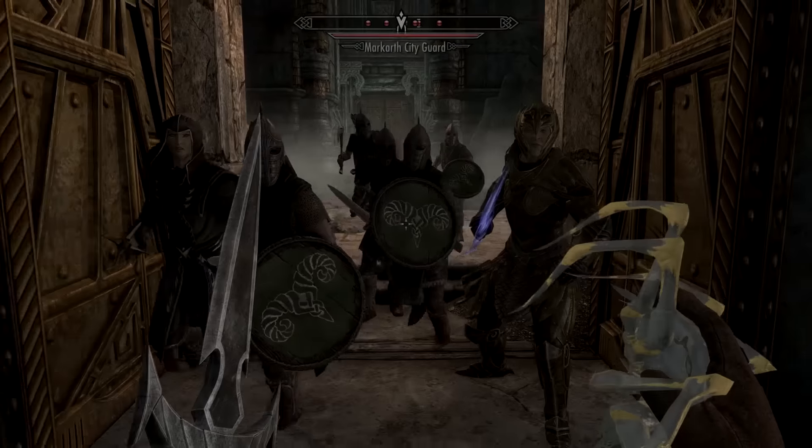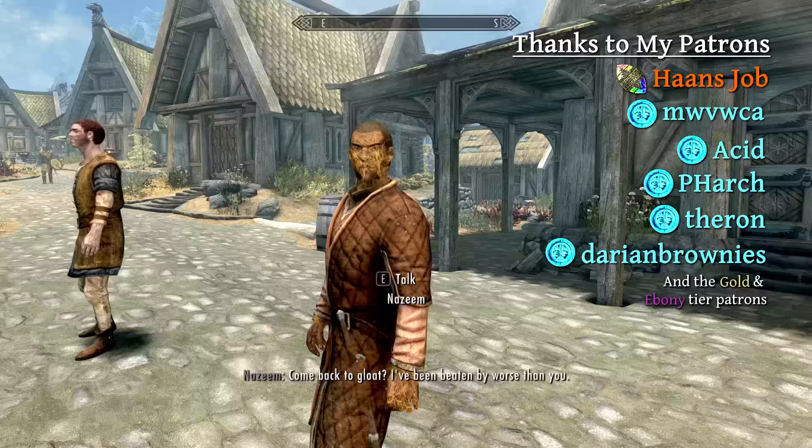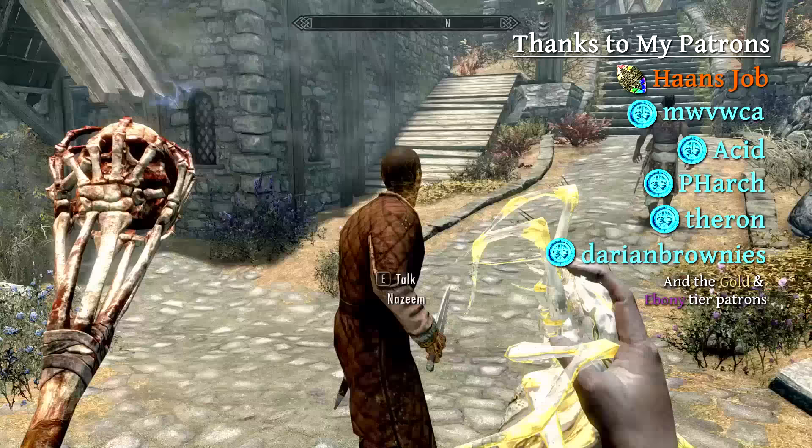The Mind Control Spiders from White Ridge Barrow are scrolls that cause NPCs to fight for you. But if your target isn't in combat, you'll notice that they behave more like a follower — they'll unsheathe their weapons to match you, and it even extends to what armor they'll equip.